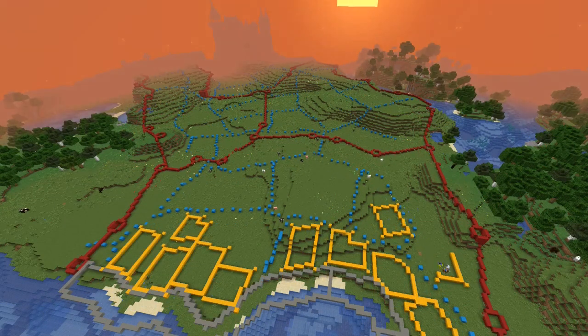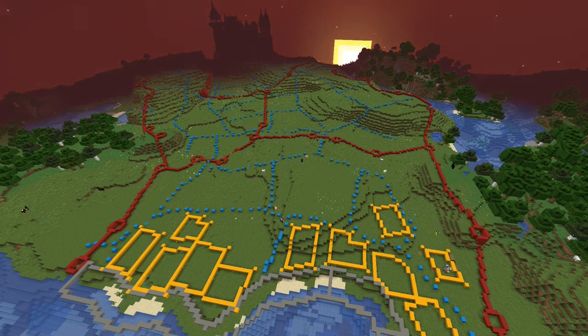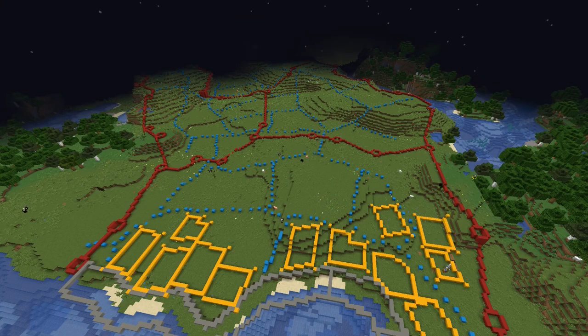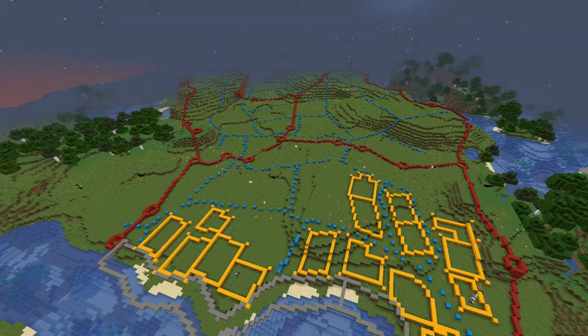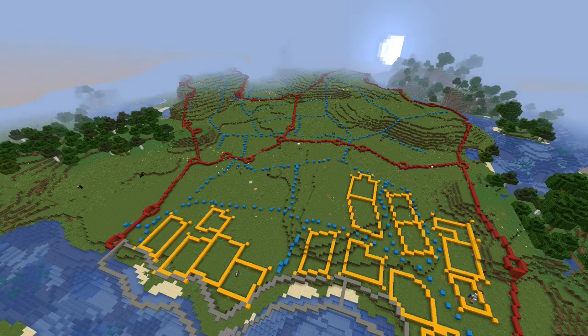Also, throughout this planning process, you'll see that on the corners of the walls, I have placed a little extra block diagonally outside. That's because when I build houses, I usually do that sort of thing where you have a wall and then a block in front of the wall on the corner. I wanted to show that in my planning so that I knew where the roads had to be to make sure that the plans made sense. That's why you'll see that. And that's about it in terms of how I planned things — there isn't really too much more in that department.